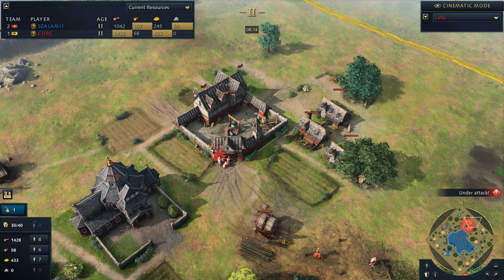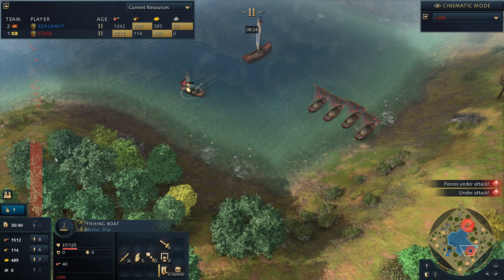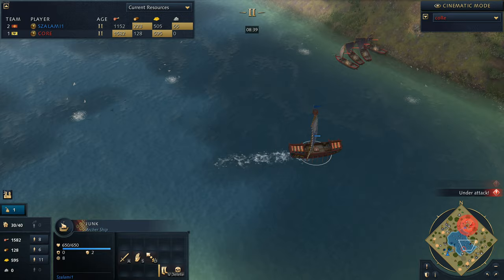Core is going to be focusing on picking up relics, I suspect - I can only imagine he's looking towards that. But you can see he's already had to make a bit of a transition down towards the south to get that going. He's going to be finding a couple of villagers. But now all the fishing boats are going to go down. You can see the junk is unable to fire while moving.